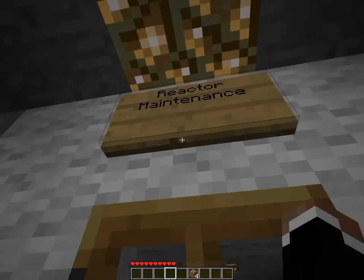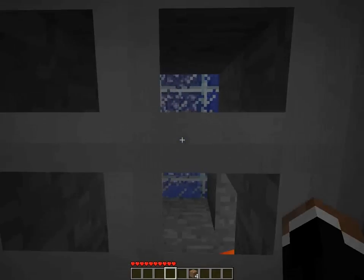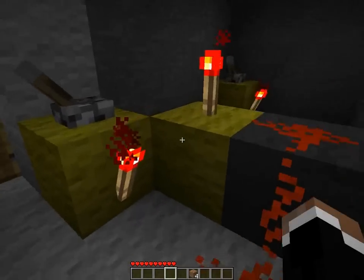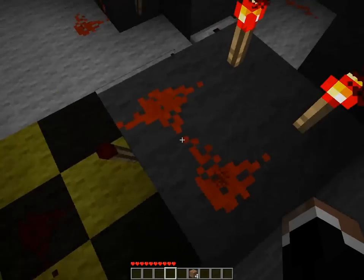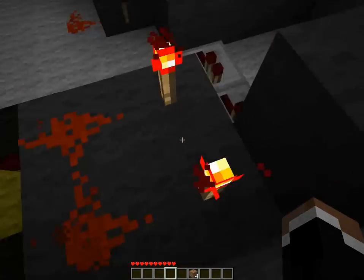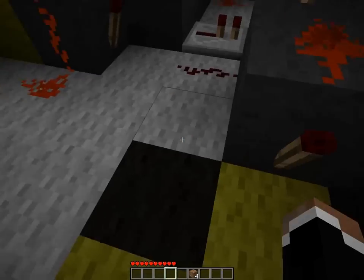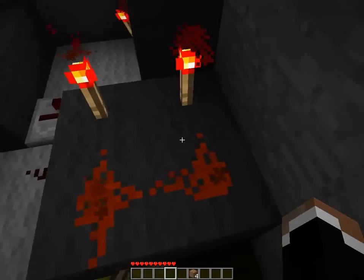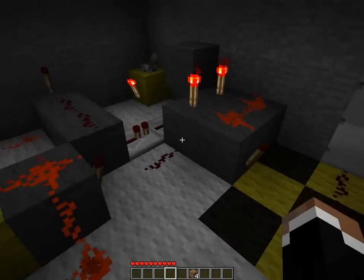This here is the reactor maintenance. Here is the door to go inside the nuclear silo. And to open it, there's three AND gates — one here, one here, and one here that is, I think, a new model that I developed. The input being side by side here, and you can put the output either way, there or there. It doesn't really matter.